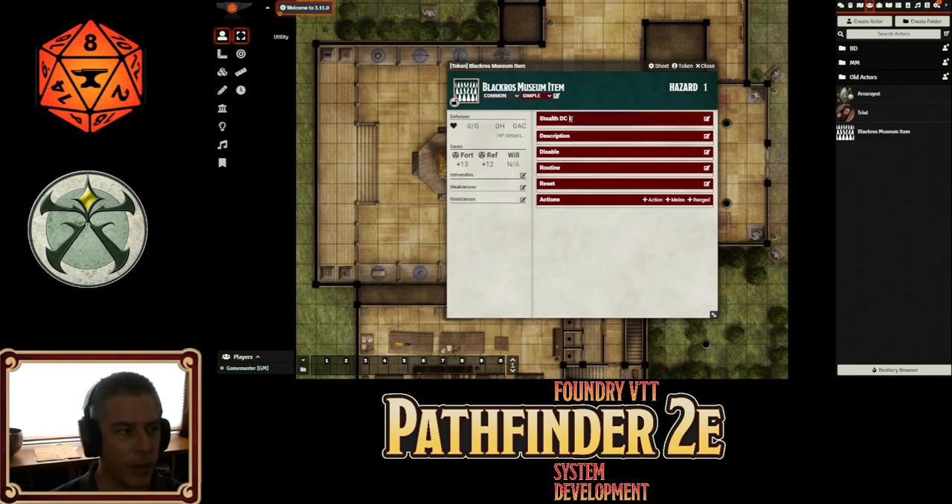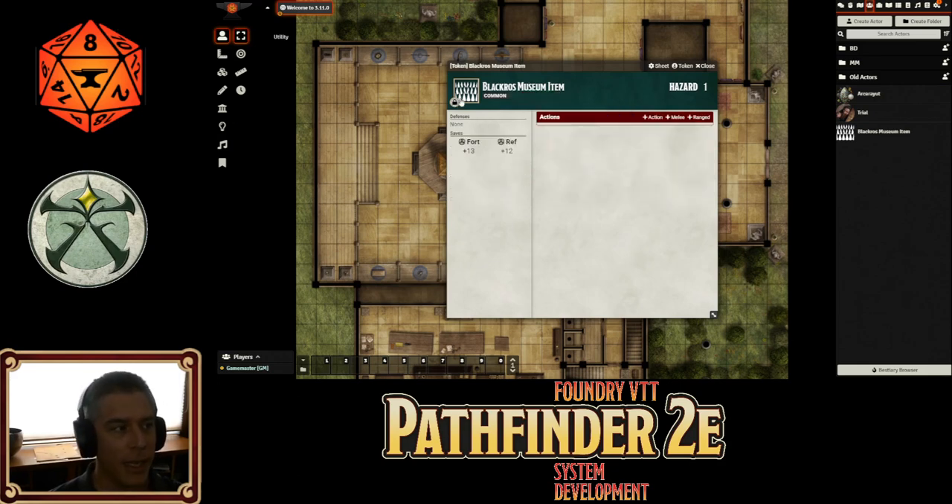Same sort of normal stuff — we can put in the DC, the description, the routine, but anything that's not there just disappears. So it's a much cleaner sheet. This is a work in progress, you're welcome to play with it, try it out. I've been using it for data entry — it's pretty handy.